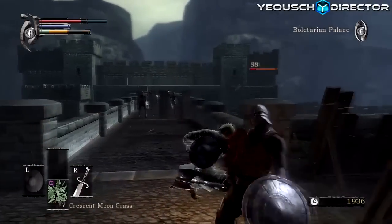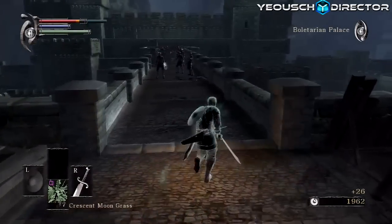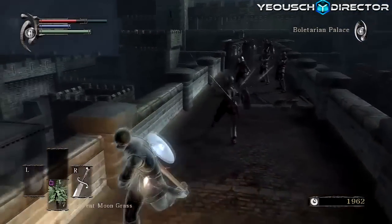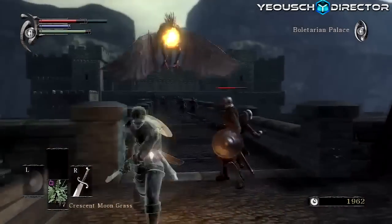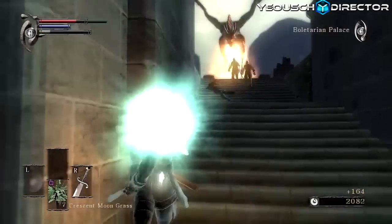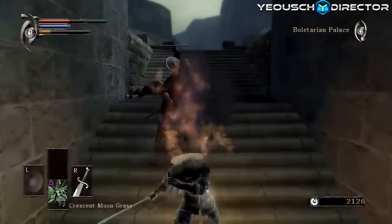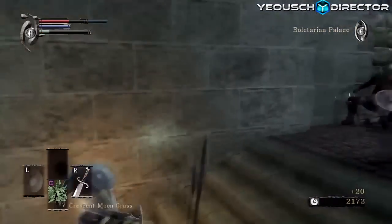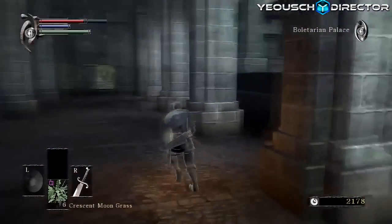You get to this part and you're thinking: how am I gonna get through all these enemies? Well — there's also a dragon. Once he starts blowing fire, run and get out of there. He's gonna take those enemies out for you, except the ones in the very front and back. Get out of there, let the dragon take the enemies out — you still get the experience for it. Then hide over here and he will eventually leave.